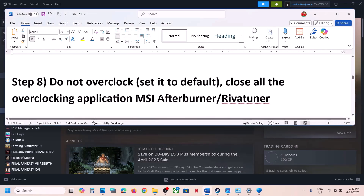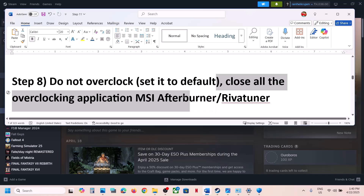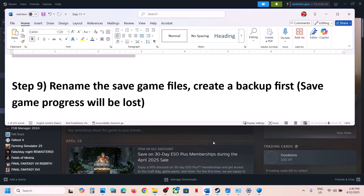The next step is to not overclock. If you have overclocked, set it back to default and close all overclocking applications — such as MSI Afterburner, RivaTuner, or any other overclocking application — then launch the game.